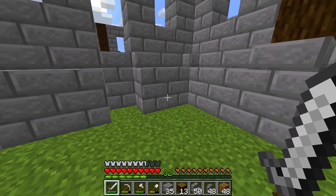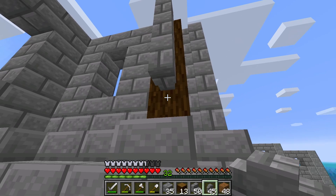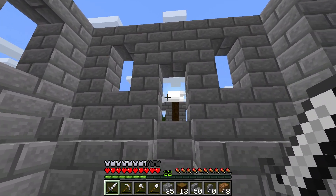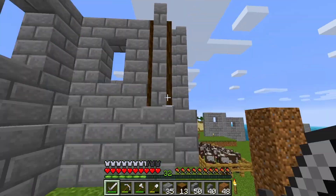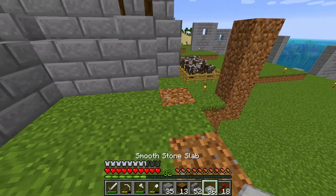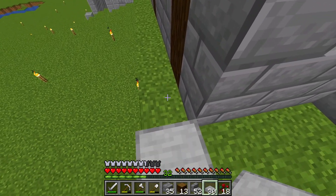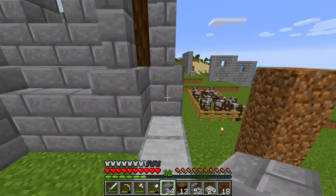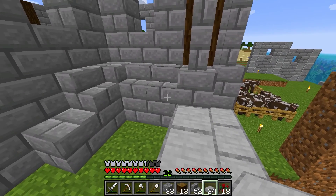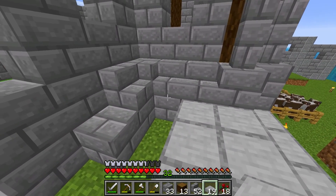We're going to get some smooth stone slabs and start building a staircase up to this door. First let's grab the stone brick wall and bring that down like that, same for this right here. I'll return once I have the smooth stone slabs and we'll make our entrance into the house. We got our slabs - I got rid of the stairs over here because I wanted a three-slab layer right here. So we're going to start right here in this corner and bring it all the way across, then build our steps.